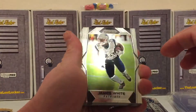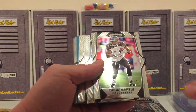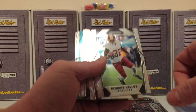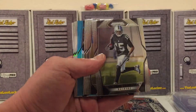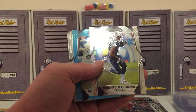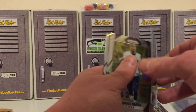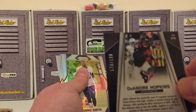Alright - James White, Zach Miller, Doug Martin, Robert Kelly, Michael Crabtree, nice! Jordan Howard, Rashard Matthews. In this pack we got a blue Hopkins and that's going to be numbered out of 199.